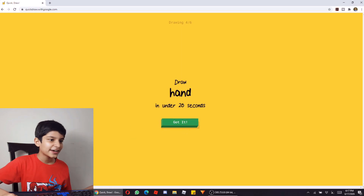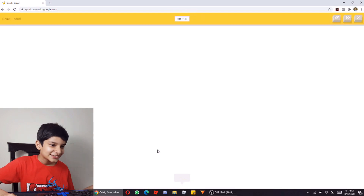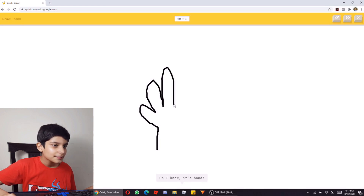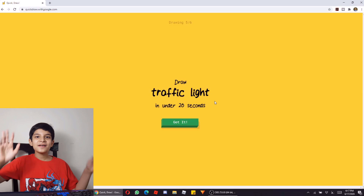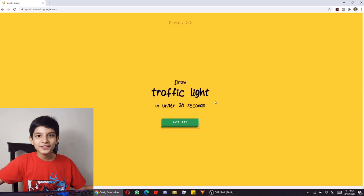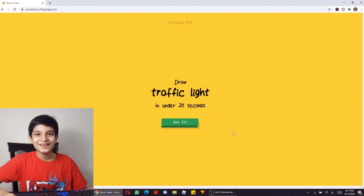Now we will draw a hand in 20 seconds. I see diving board, or matches. It's hand! Look, I didn't have to draw much — it could be a glove, but it's a hand. It's a fun thing. Wow!